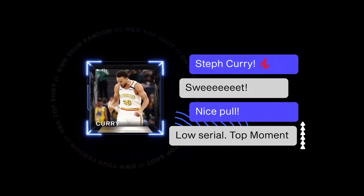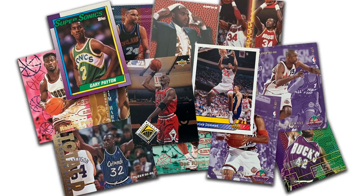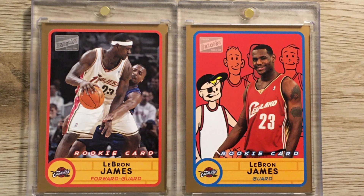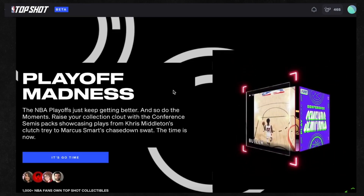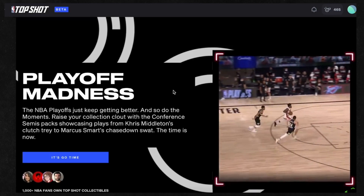This next game, NBA Top Shot, may be a bit similar to SoRare, because it is also another card collection game based on sports. However, what it will remind you of would be collecting basketball cards in real life. That was very popular during the 80s and 90s, and those cards would sell for hundreds and even thousands of dollars. That's how NBA Top Shot works, where players can buy and sell NBA cards. These cards are more than just player cards, because they include highlights or moments.